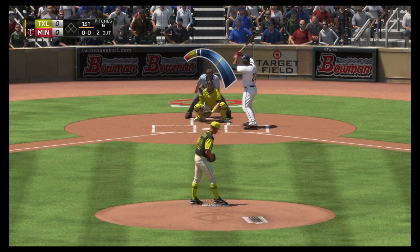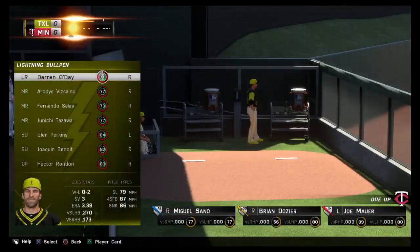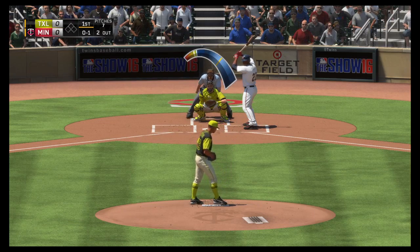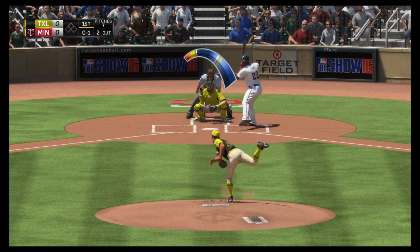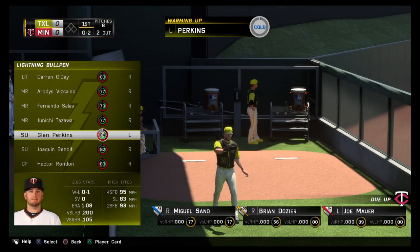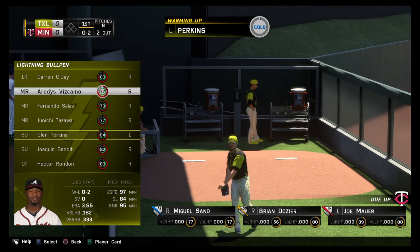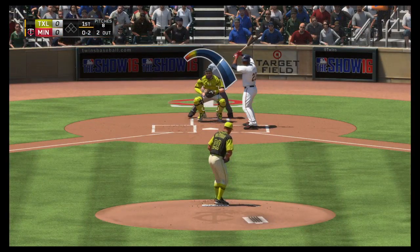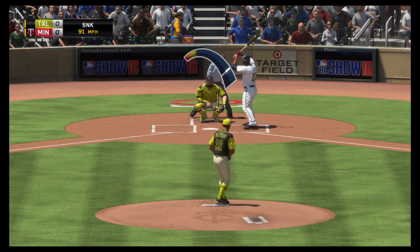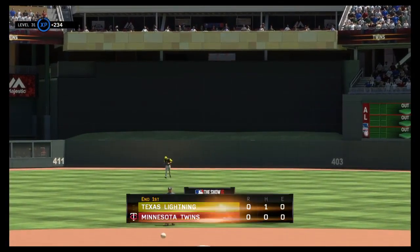Miguel Sano gets his first cuts now — the bases are empty and there are two away here in the opening frame. Pulled a strike on the outer half. He gets on top of one and chops it foul right at home plate. Some action in the bullpen as the lefty starts to get loose. Tried to get him to go after one below the knees but it's 1-2. Swing and a miss — blew the fastball right by him.